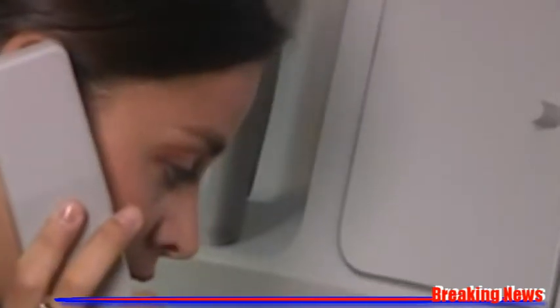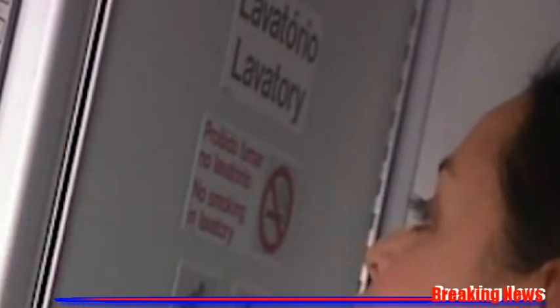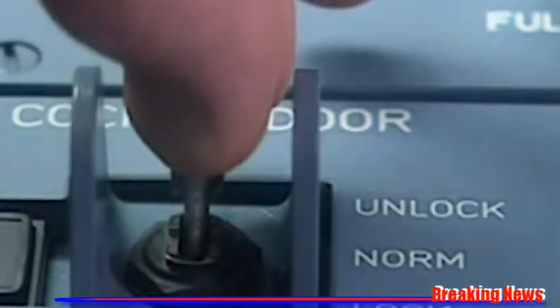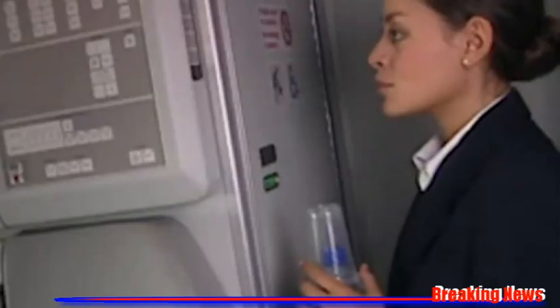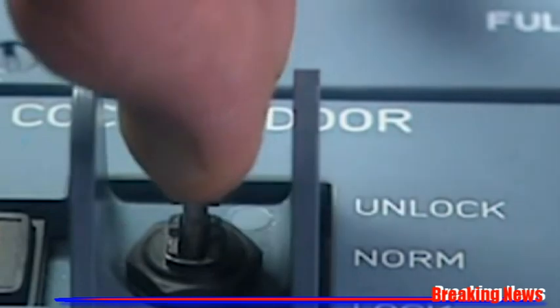In the cockpit, the buzzer sounds for three seconds. The captain pulls the toggle switch and maintains it in the unlock position. The green light on the code pad comes on, access is allowed. The amber open light comes on when the door is opened.